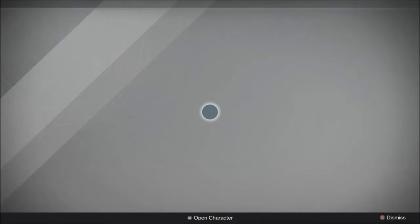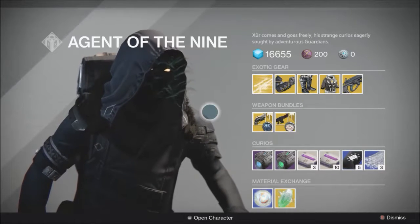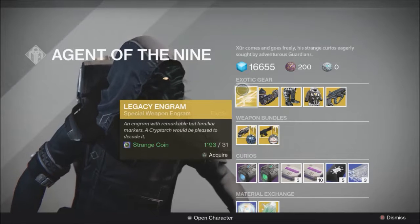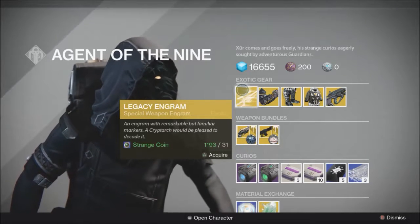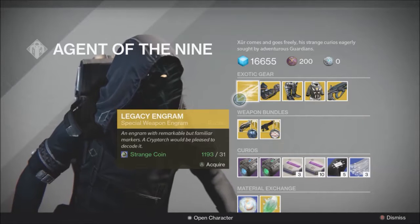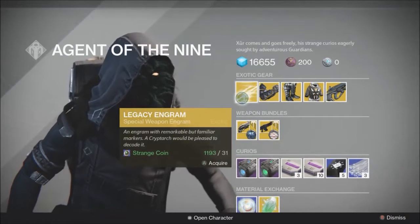Showed you how to get here. If you don't know how to get to the Reef, you probably shouldn't be buying anything from Xur. As always, I don't know what he has, so it's always fun to find out. Xur's exotic gear this week is a Legacy Engram — a special weapon engram. This will turn into a year one special weapon, so anything prior to Taken King that is a special weapon you can get here: Patience and Time, things along those lines. If you're missing anything like the Fourth Horseman from the PlayStation era and you want that available in your kiosk, this would be how you go about getting that.